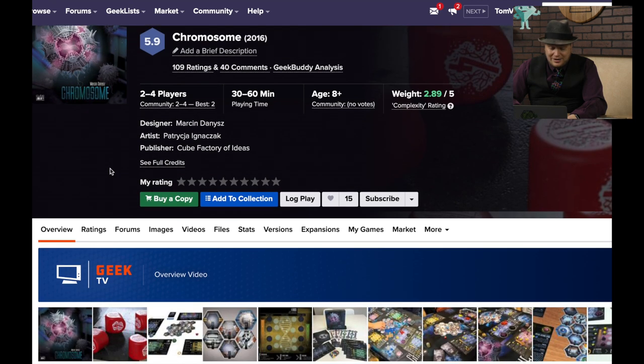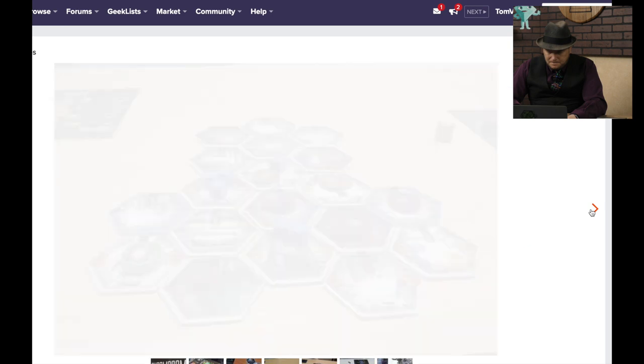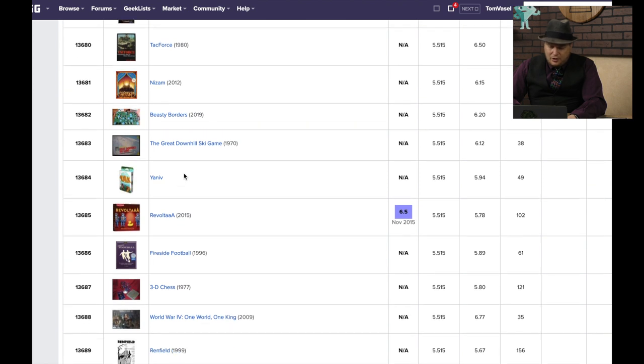Chromosome from the Cube Factory of Ideas came out in 2016. A huge meteorite lands somewhere, the American government sets up a secret facility to contain it, something goes wrong. That all sounds cool and the board looks cool, but it has not gotten a lot of positive buzz.